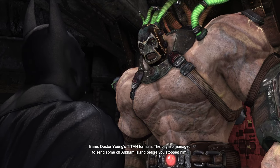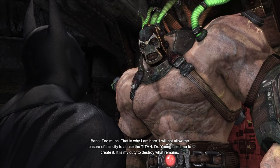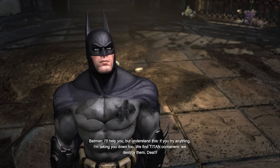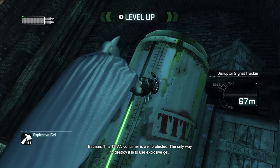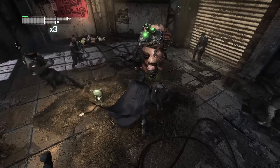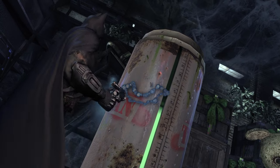The first side quest we're likely to encounter is Bane. The giant informs us that some of Dr. Young's Titan formula made it off Arkham Island, and — considering it's a derivative of his own venom, with Young having bled him dry during research — he feels compelled to destroy all 12 remaining canisters. We agree to split the load, taking on 6 ourselves. These vats are mostly placed along the critical path, making it easy to integrate into our normal playthrough. It culminates in fighting side by side with Bane against an onslaught of Tiger Guards.